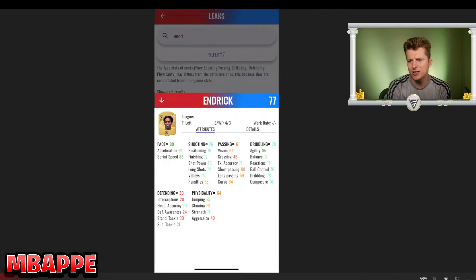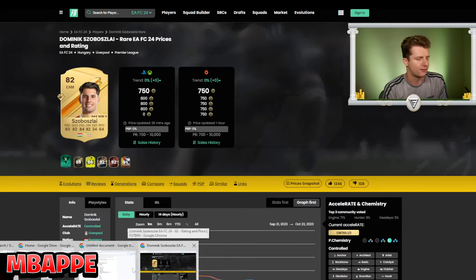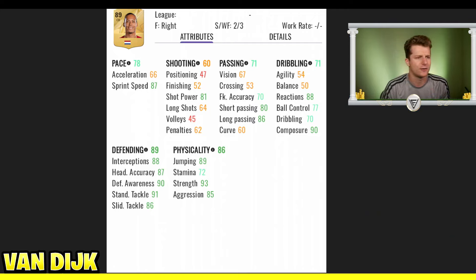Moving on to a cheaper card — Virgil van Dijk. He was the most used gold card throughout the whole year, which isn't a surprise given how good his base card was. What are the changes? There aren't any. His face card is exactly the same as last year, with maybe a few plus one or two in-game stat tweaks, but his pace, shooting, passing, dribbling, defending, and physicality are identical.